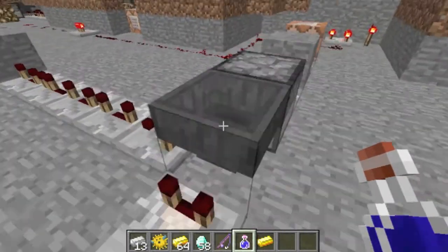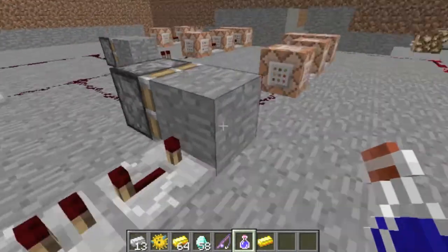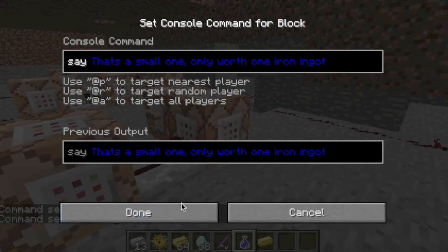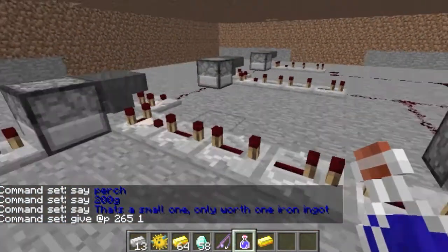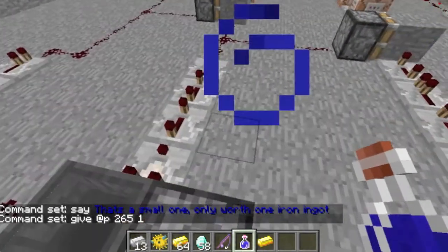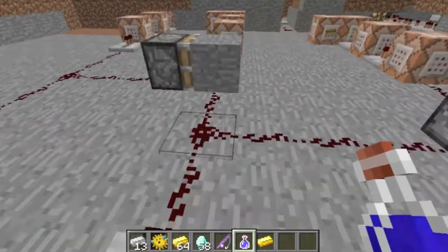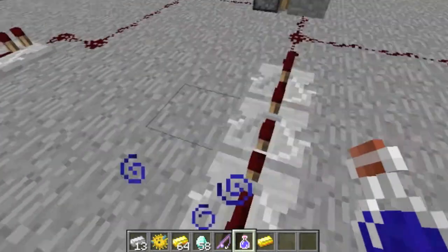If the signal is weak from here and you have a stackable item, the signal will go through and trigger this row of command blocks, which says it's a 200 gram perch you have caught. But if it goes through the other path, the signal is shorter, so it's a little bit faster. This piston will be activated before the signal can go through the block, and the right line of command blocks will not be activated.